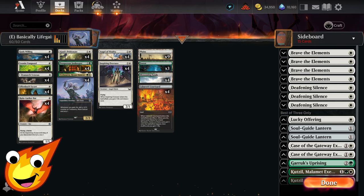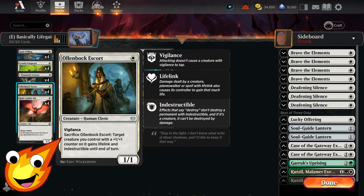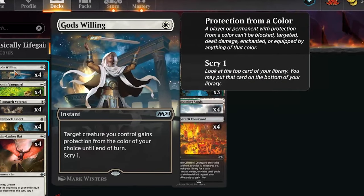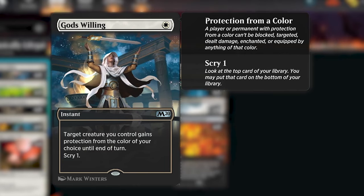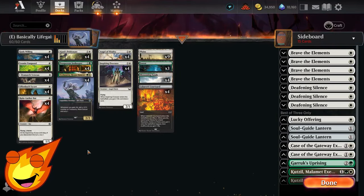As far as how we protect our game plan, we don't have too many options since we're maximizing creatures for value. Oll Embark Escort is one of our possible protection spells once we put some +1/+1 counters on Trelasarra or Ajani's Pride Mate. We also have our only non-creature spell in the deck — God's Willing, a one-mana instant that gives target creature protection from the color of your choice until end of turn and lets you scry one.